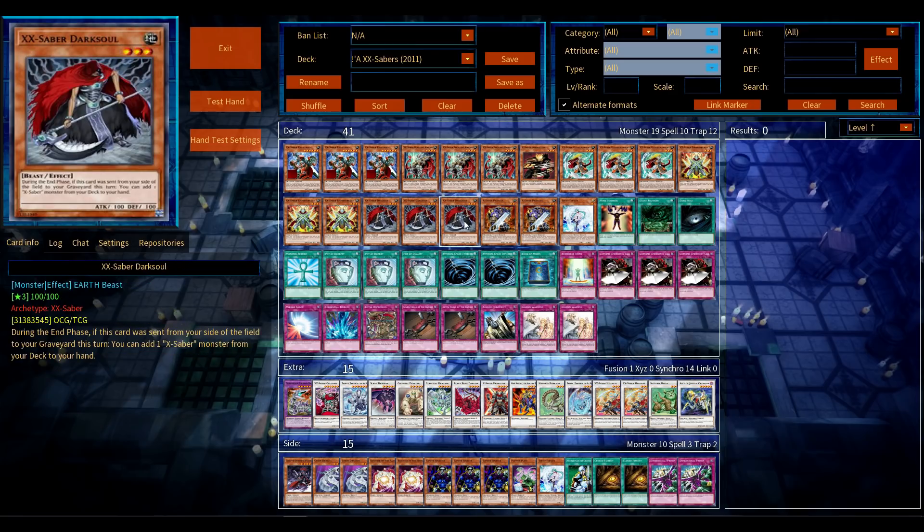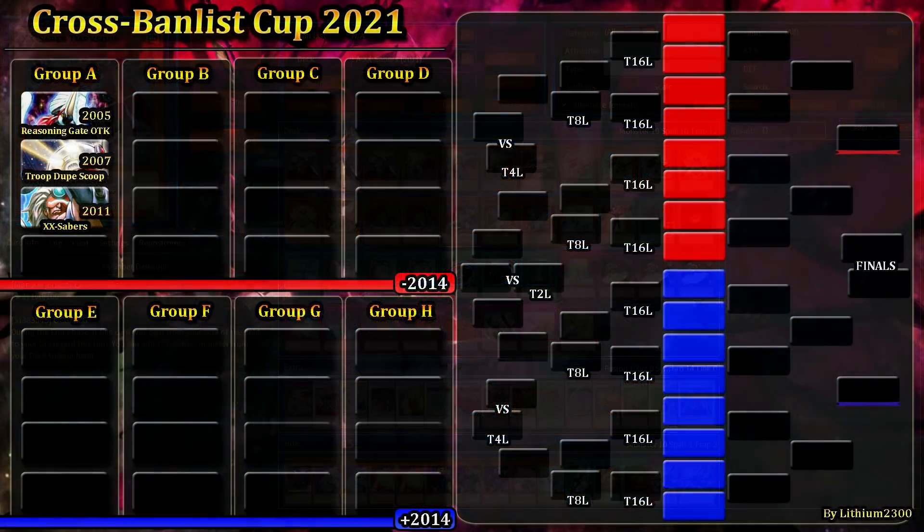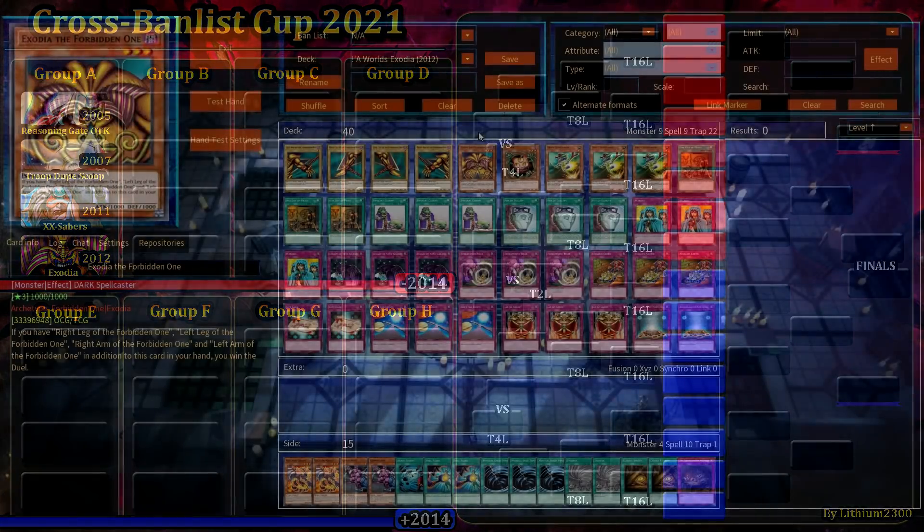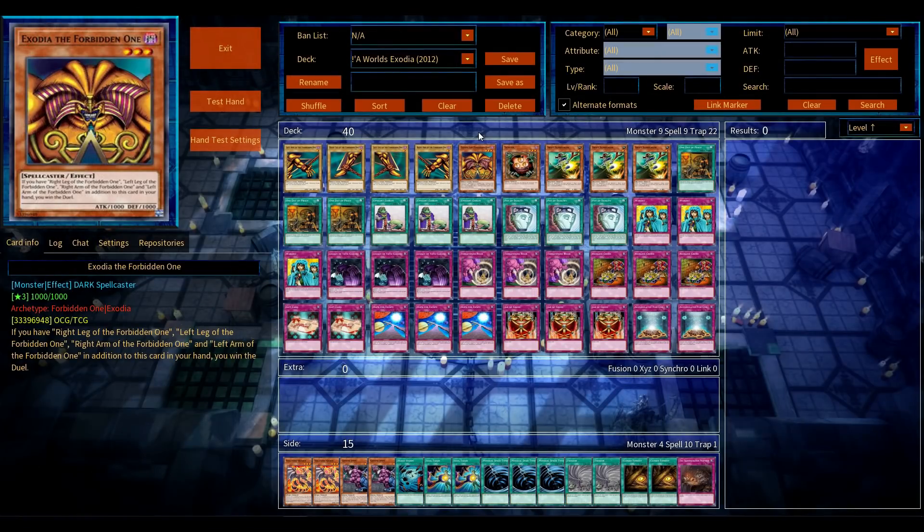It's a pretty straightforward list for back then, with Seven Tools of the Bandit included, and the Cytex are again included. Last but not least, this is something different compared to past years of the Cross Balance Cup series. I'm excited, especially because of the Cytex inclusion — ever since last year I've been going for it. I just want to see how it's going to do, and there are more decks of this caliber in the cup.